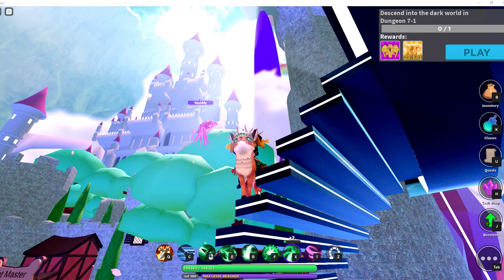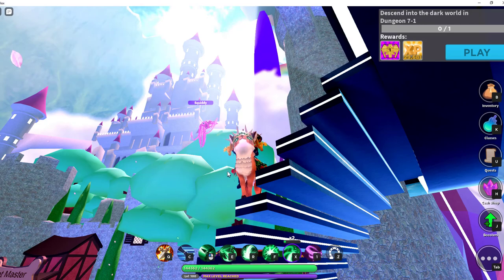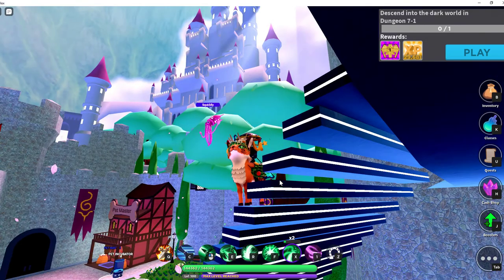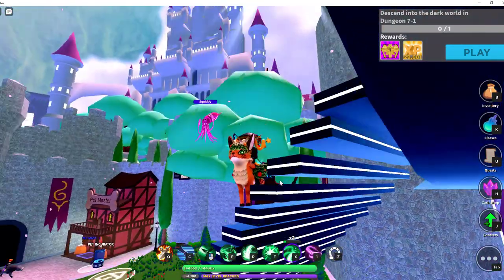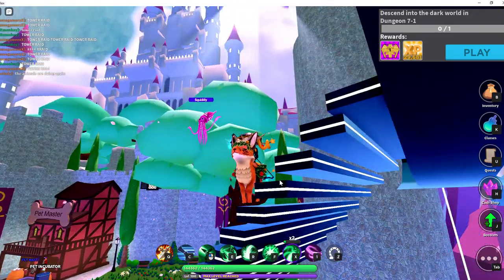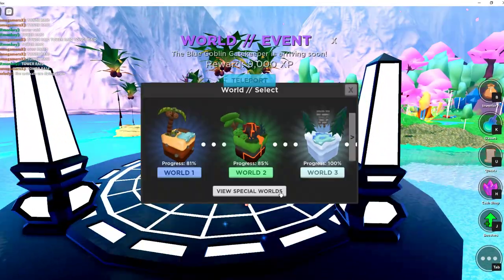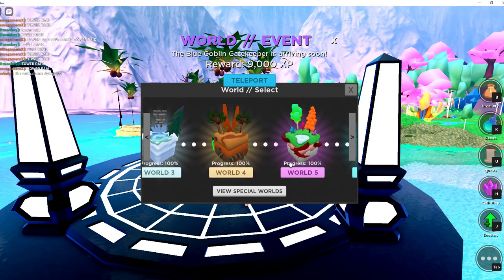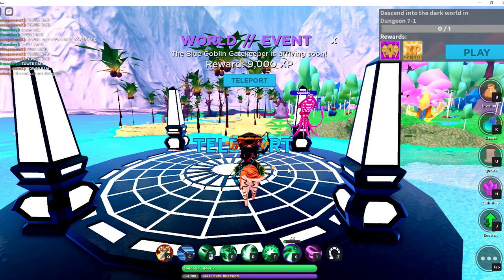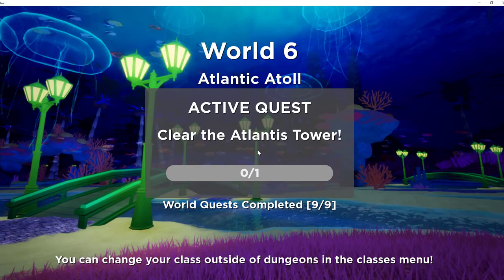Hello again, this is Delta Climber coming to you from World Zero in Delta Climber Studios. We are here at the portal to go to the different worlds on World 5. We have pretty much finished up to World 5 and are about to go to World 6. This is a pretty colorful world here on World 5, but World 6 is also colorful — it just happens to be under the water.